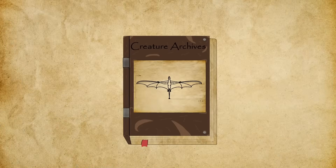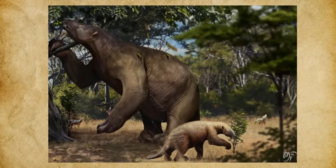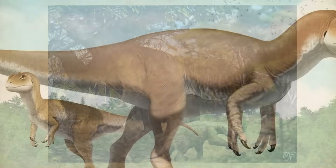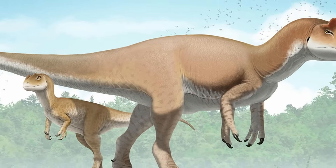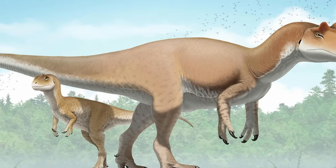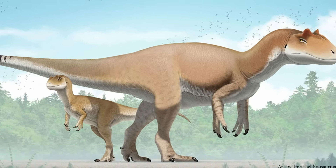From a reproductive perspective, Aremotherium would face significant challenges in a dinosaur-dominated world. As a large mammal, it gave live birth, with likely long gestation periods approaching a year or more. Its young were nursed and extensively cared for, and they probably remained with their mother in small family units or temporary social groups, which would help provide protection from predators. Fossil evidence suggests that this species occasionally gathered together near water sources, though whether these gatherings indicate true herding or just temporary congregations is debated. Compared to the egg-laying dinosaurs of the Morrison Formation, Aremotherium's slow reproductive rate is a serious limitation. Dinosaurs like Allosaurus could potentially produce multiple clutches or dozens of offspring per year, allowing populations to rebound more quickly after predation or environmental stresses.